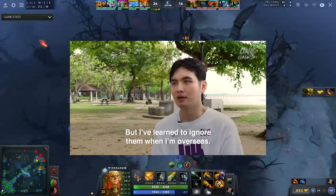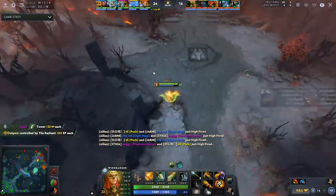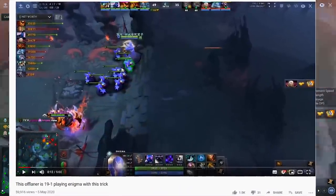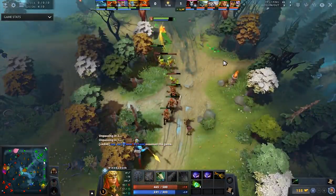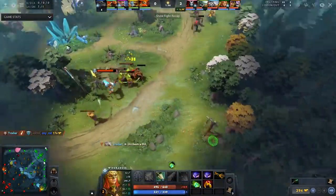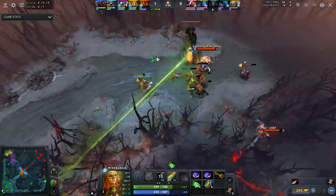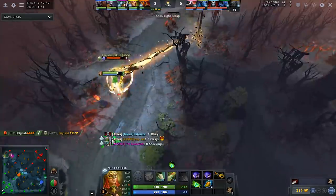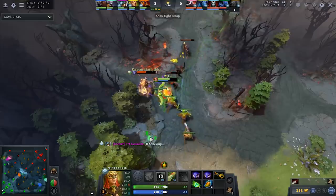Offlane Windranger is something that I despise, but he might have found a way to play the hero that doesn't completely suck. The secret is the same reason Ice can do so well with Windranger, and it is Sage's Mask. This item is one of the best items in the game right now. People are used to buying Blightstone with no talismans on the hero because they want to CS with her, but she has a 150-damage nuke on a super low cooldown that can CS and harass the enemy at the same time. Why even bother with your right-click damage this early?